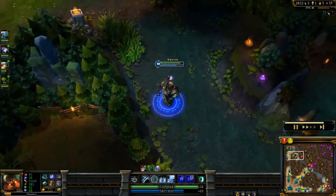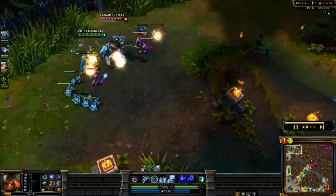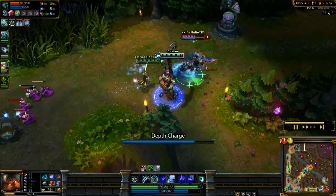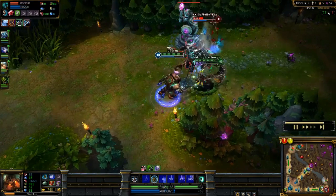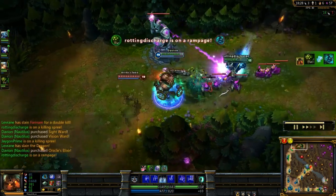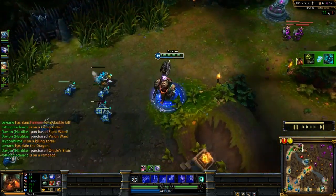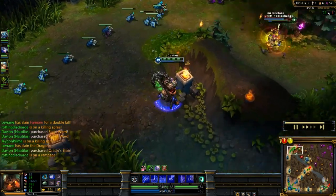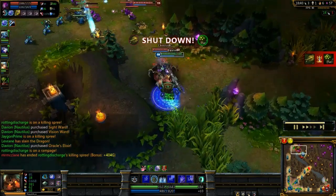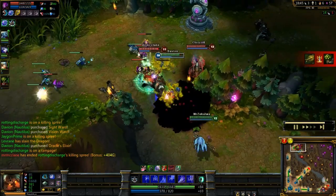I'm rolling up to the top — see that Hecarim there, going to try to gank him. There's the Riptide going off, there's the ultimate going off, and we get the kill — Yi picks it up. Then Twitch comes in from behind; I put the Riptide off on him — I saw that coming because I've got my Oracle. Yi ends up in a bit of trouble. What I should have done is stayed with him there because I hadn't spotted Morgana.